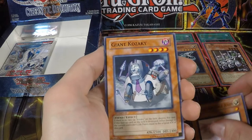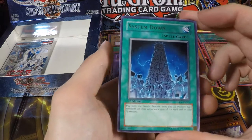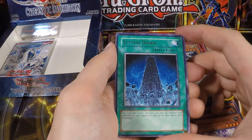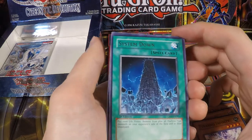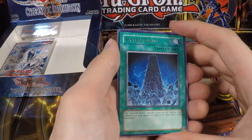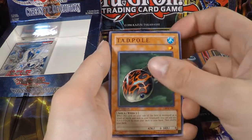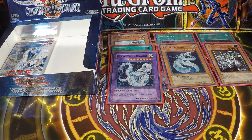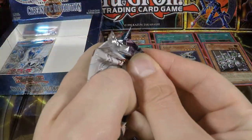We have another Protected of Soul, Giant Kozaki, another Lele, Tyranno Infinity, and System Down — I believe this is also a pretty valuable rare from this set. It says pay 1000 life points and remove from play all Machine-type monsters on your opponent's side of the field and in their graveyard. So if you're playing against a Cyber Dragon deck you can activate this and all their monsters get removed, even from the graveyard, so they cannot use any graveyard effects anymore. That's pretty decent. You would put System Down at least in your side deck if there are meta Machine decks running around.